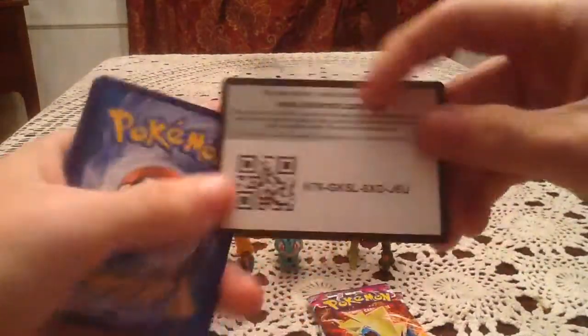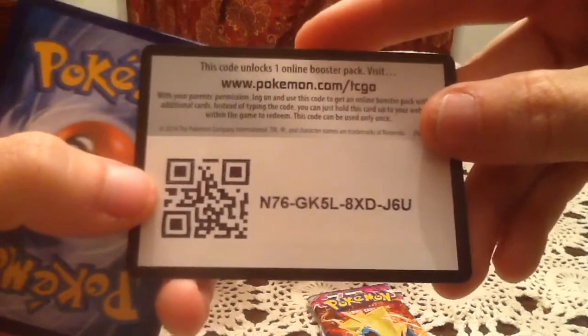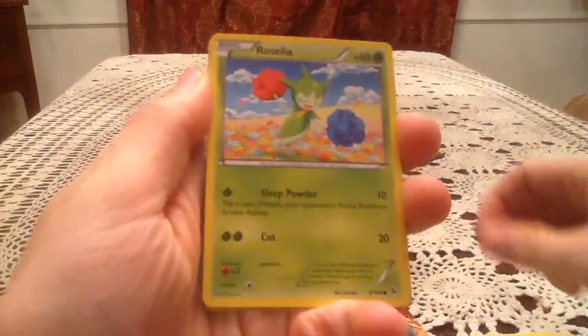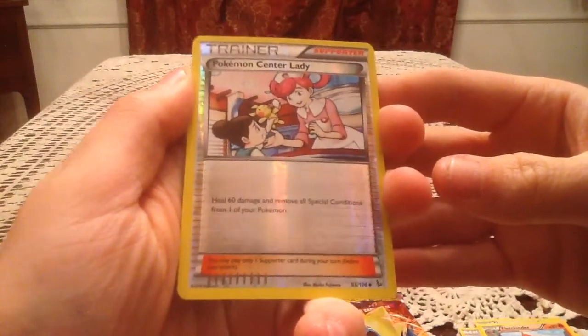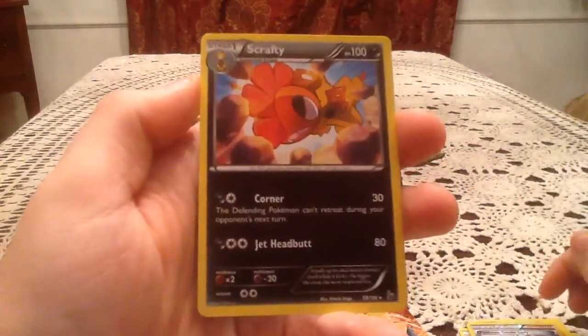I'll start with the Flash Fire pack since it's the one I expect the least from, although I grabbed it from a pretty full booster box, so hopefully something cool. Here's an online code card for a Flash Fire booster pack on the online card game — good luck whoever gets the code. The pack contains: Sentret, Phoebus, Bergmite, Roselia, Goomy, Protection Cube, Avalugg, Fletchinder. The reverse holo is a Pokemon Center Lady, an uncommon reverse holo trainer — a duplicate since I have all the trainers in reverse already. The rare card is a Scrafty, non-holo rare.